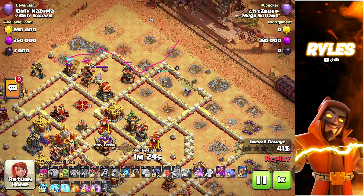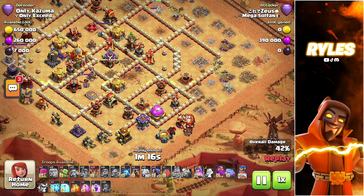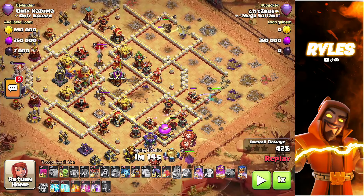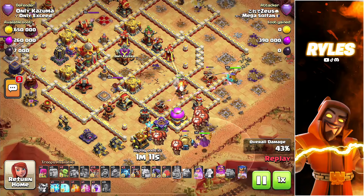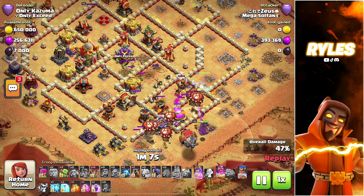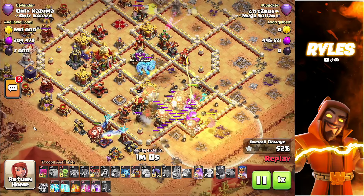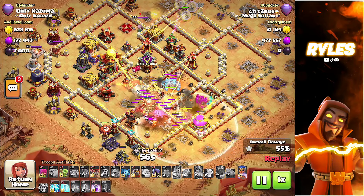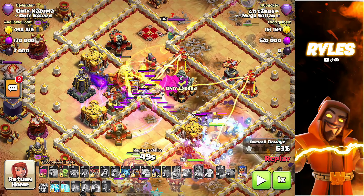I waited with the wall break because I wanted to use the king for funneling — the king should clear these buildings so the queen, after she destroys the expo and bomb tower, will go onto the wall. With the king clearing buildings on the top, there's no point sending the lalo from the top because the pathing wouldn't be the best. So I decided to start from the bottom. I wanted the royal champion to come back around or possibly go to the top. We then sent the blimp in for the town hall.